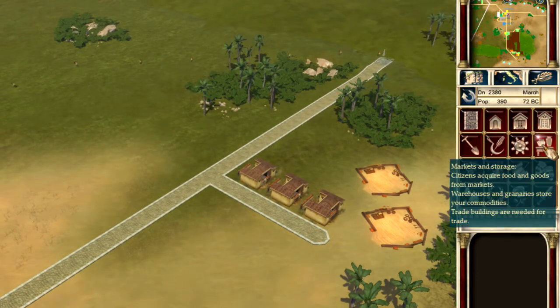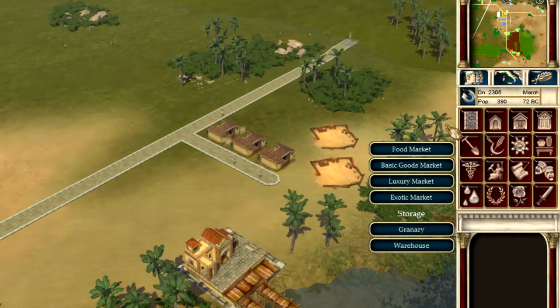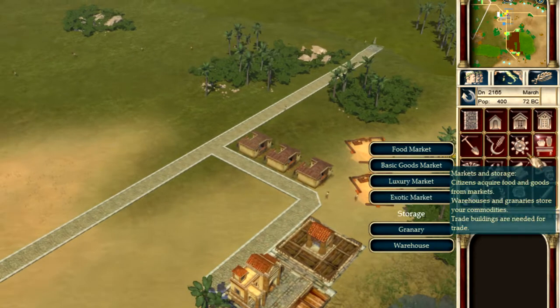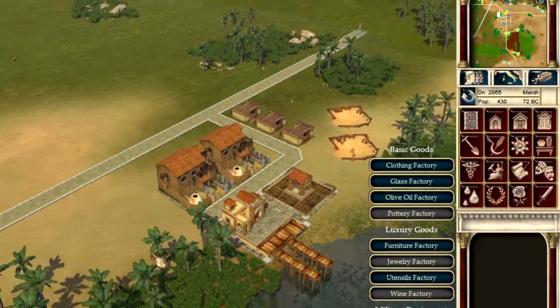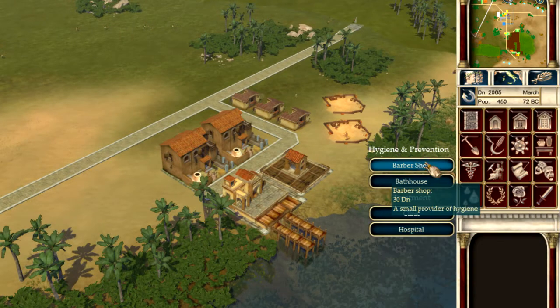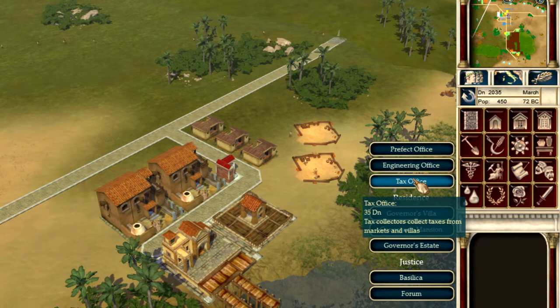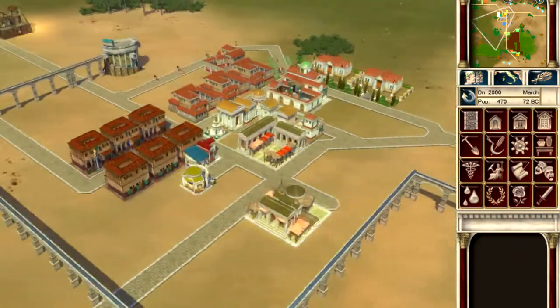I'm gonna slow it down before I get too distracted. Trade port — let's rotate it this way. Oh, perfect. That's what I need. And then what I can do is just do that, and I'll put a warehouse right next to it, and a couple factories for glass. Oh, this is gonna be perfect. That is just beautiful. Put a little fire department in the corner here, and then a little tax office, because I wanna make sure this is all taxed. Perfect.